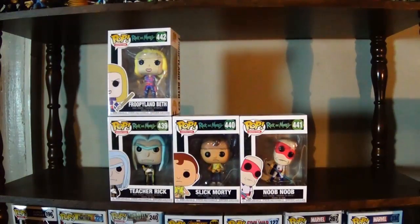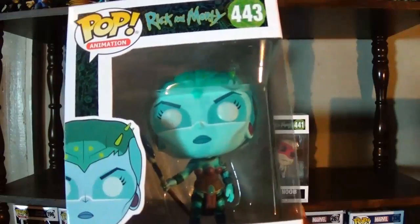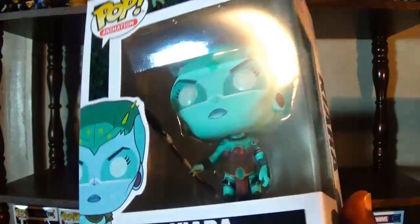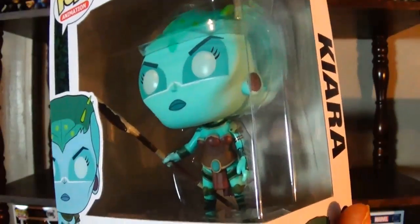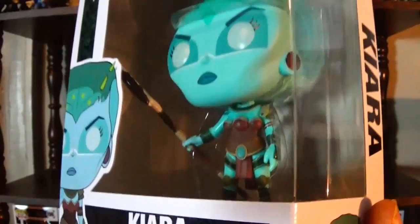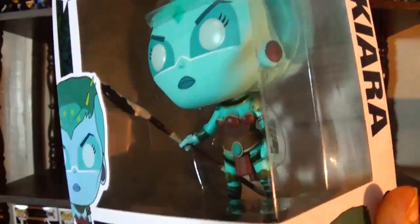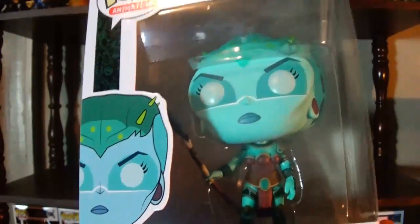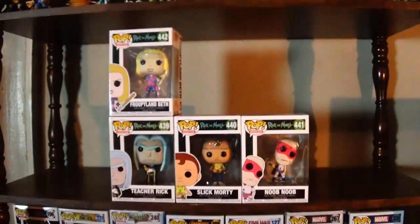There are a lot of very cool Rick and Morty characters you only get to see for one episode. Next we have — I think it's pronounced Kiara — the warrior that Jerry ended up dating for a while. That was a pretty funny episode. She does have a certain feature that is very accurate to the episode; I'm not going to say more than that. If you know the character, you know what I'm talking about. Her colors look really nice.